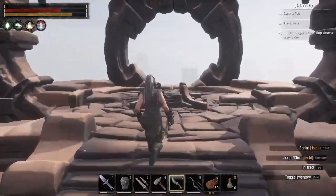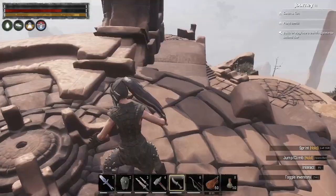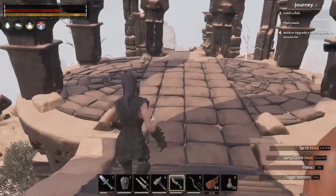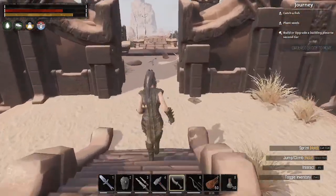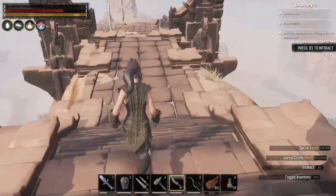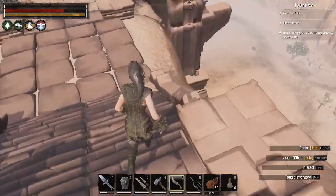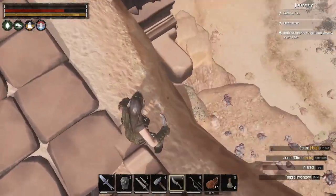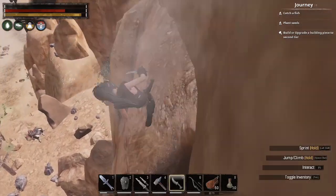This is where we want to be. Damn it - I left the friggin item in the horse. We might have to kill that stupid thing again. I'm going to run down and grab it and come back up. I'm a dumb ass. I'll bring you back when I get back up here.